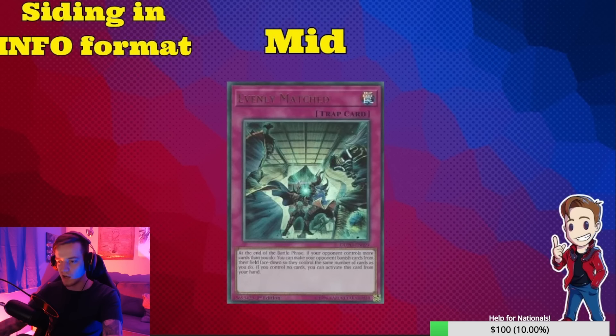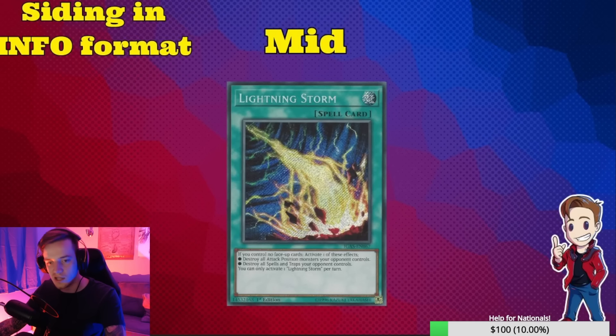Evenly Matched — this card kind of sucks to be honest. The amount of times it just doesn't matter is too high. You would need Evenly plus something else. A lot of the end boards now with Fiendsmith combos are ending on Disarray, so they can just go ahead and negate Evenly anyway. I don't think it trades well enough. There are other cards that get you much better trades in the format right now.